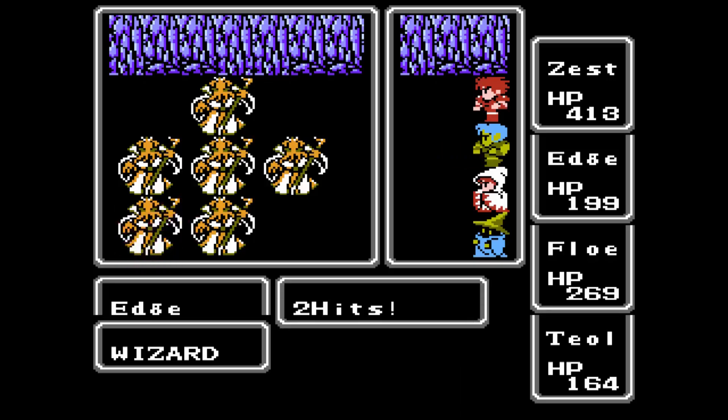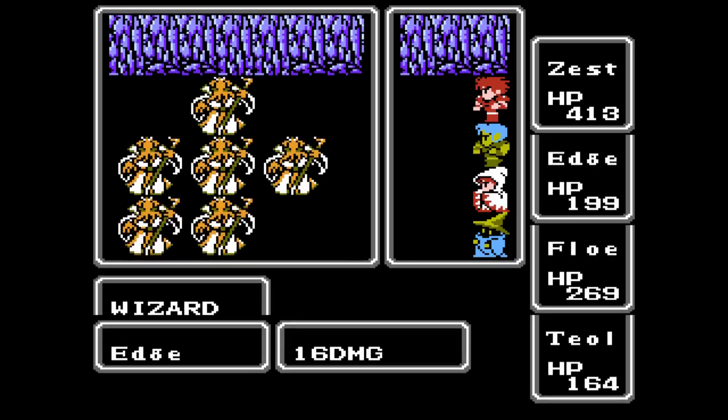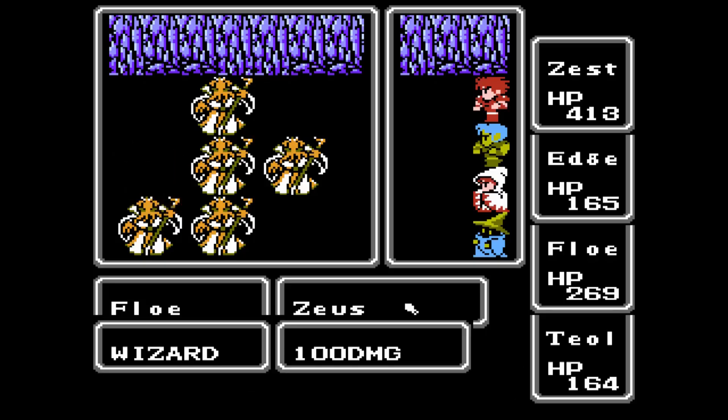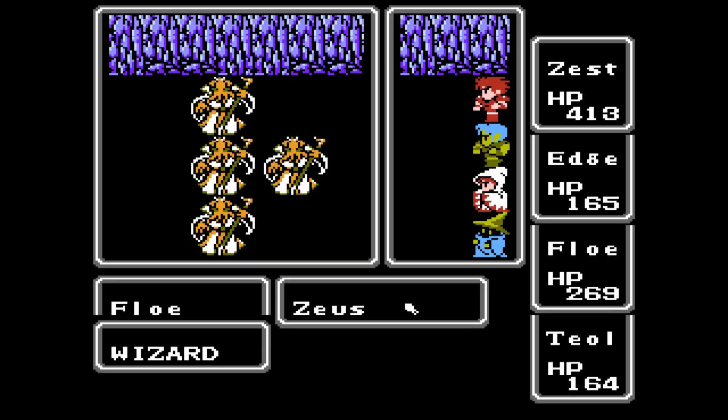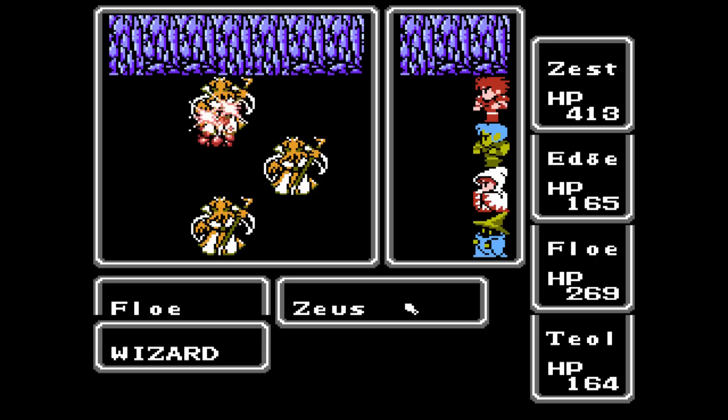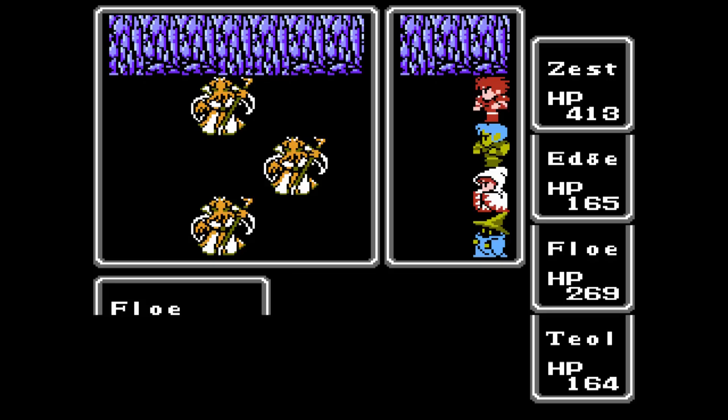As you can see, they still do some decent damage to anybody that's not a fighter, but by this point we've got much more HP and better weaponry to deal with them. Edge took over 100 HP, though. Jesus. I gave the gold bracelet to Teal, didn't I? I should probably move that and just give him a silver and be done with it.